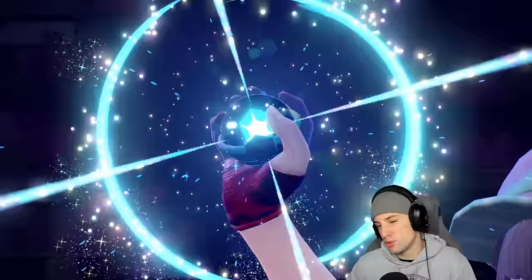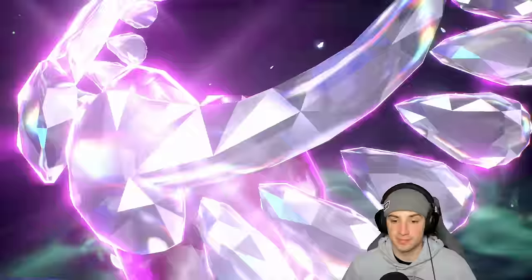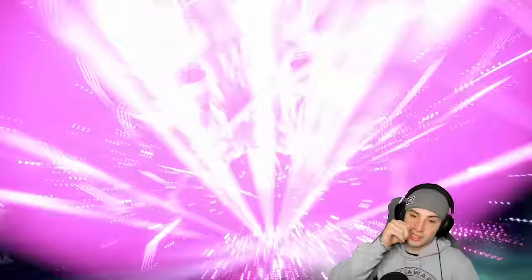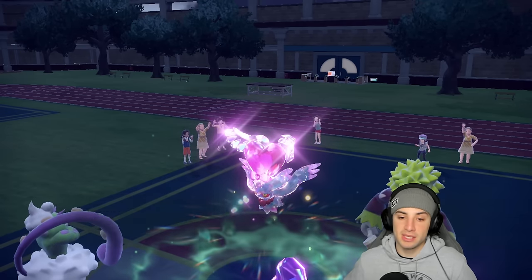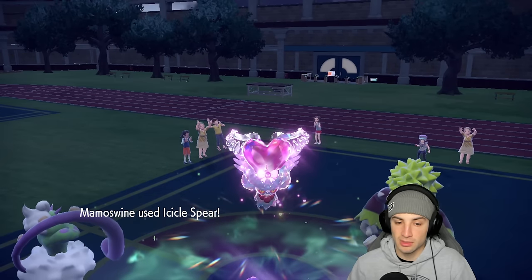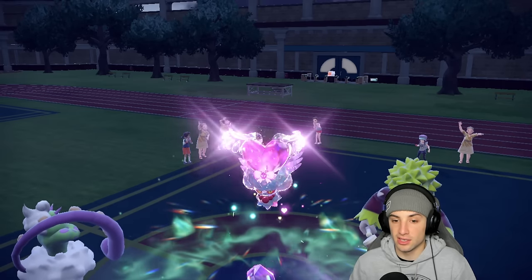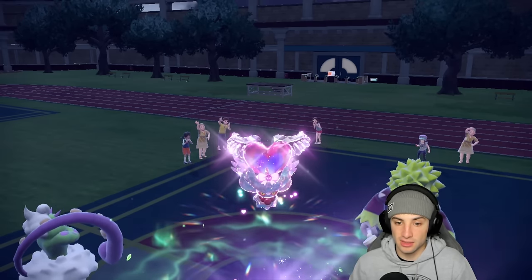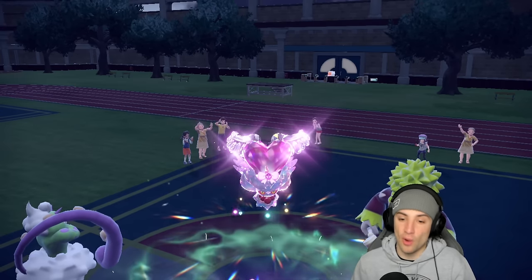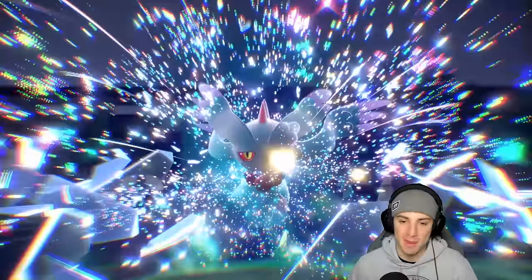They finally Terastallize - probably going Fairy type. If they don't Grassy Glide my Mamoswine we get to take out the Fluttermane, which would be huge. Bleakwind Storm misses again and lands on Rillaboom instead. The Rillaboom drops and I'm confused why they're not using Grassy Glide. Icicle Spear fires off - I get four hits, maybe five. If I get five, I KO. I love Mamoswine! Hitting like an absolute truck, we KO Fluttermane and wrap up the first match.